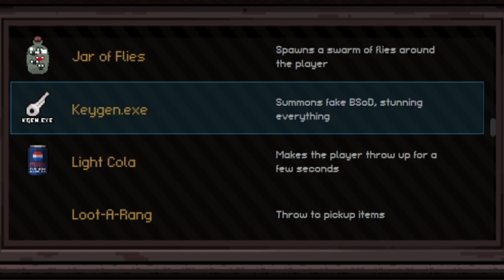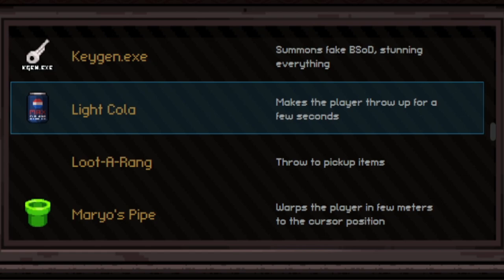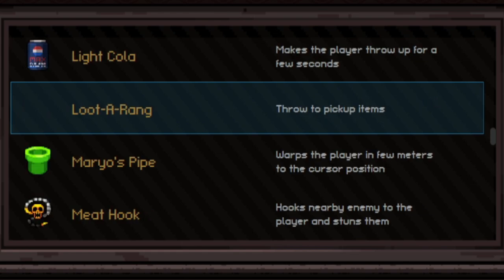Keygen gives the blue screen of death and claims to stun everything — but it actually just stuns you and your party members and trolls everybody. Don't use it unless you want to be a bad person. Light Cola makes you throw up for a few seconds and if enemies run into it they take damage over time — not great. Looter Ring is probably one of the worst active relics in the game — it just brings you one random item from nearby and then goes on a huge cooldown. Pretty much worthless.